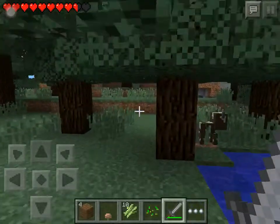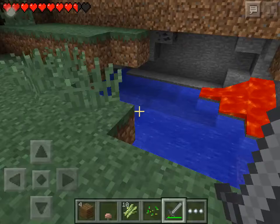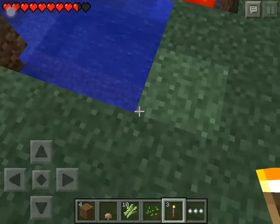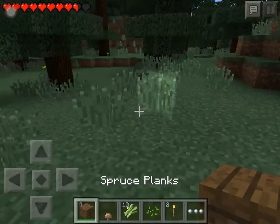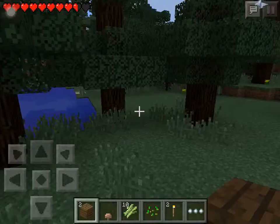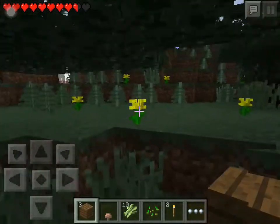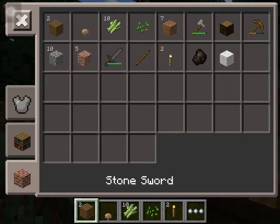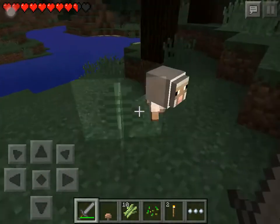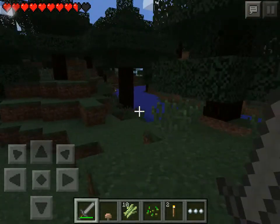Ooh, cave! Ooh coal — we will mark this off. There we go, we'll just mark it off like that and that should be good. Now let's try to find the house again. I think it's over here. Ooh, another sheep — oh no, that's a baby sheep. I wonder if baby sheep drop wool. No they don't. Oh that sucks — they have wool on them, they should drop it!